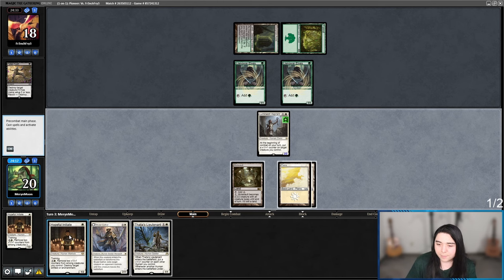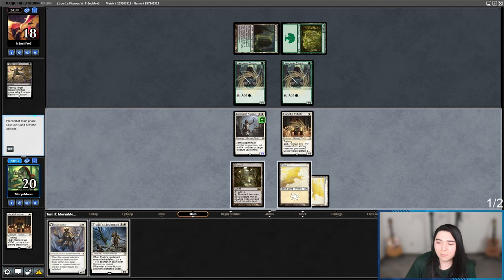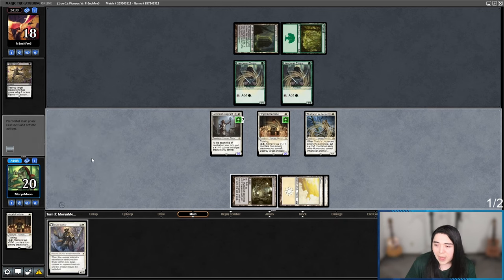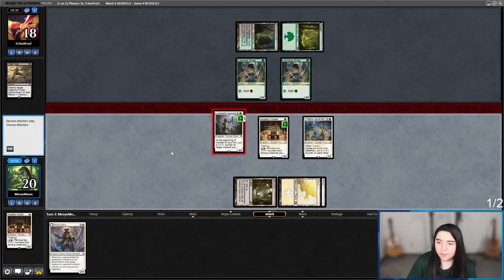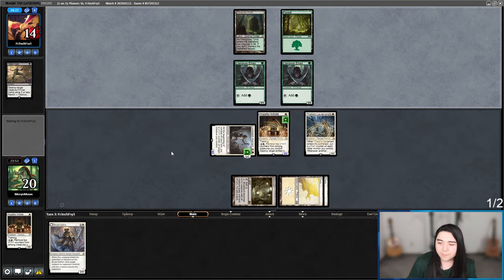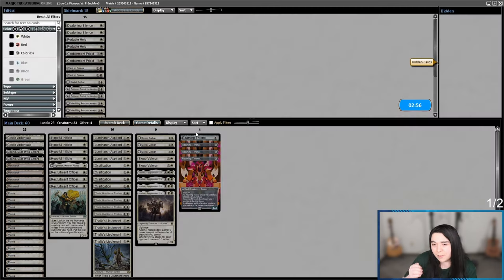Llanowar Elves — oh boy. Let's go Hopeful and Thalia's Attendant. I was going to Brutal Cathar one of their mana dorks, which might have been the smarter play, but let's go for the aggro play instead. And they scoop it up — I guess I had too much aggression and they realized their hand was pretty dead.